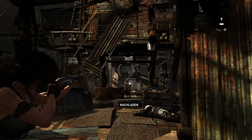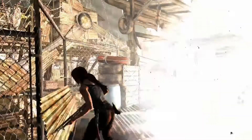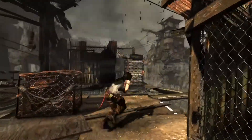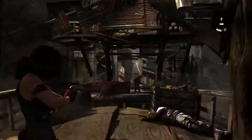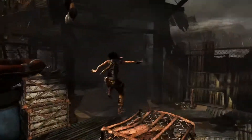Herzlich Willkommen wieder zu Get the Trophy bei Inca Gaming TV. Wir sind gerade wieder bei der Tomb Raider Definitive Edition, bei der Bronze Trophäe. Es hat Bum gemacht – Schießen Sie ein Bündel Dynamit aus der Luft herunter.